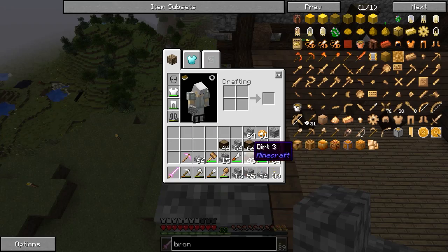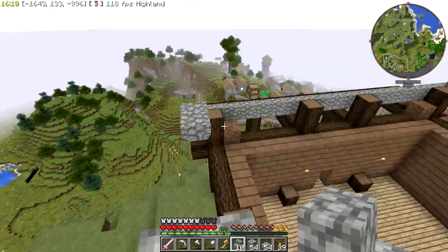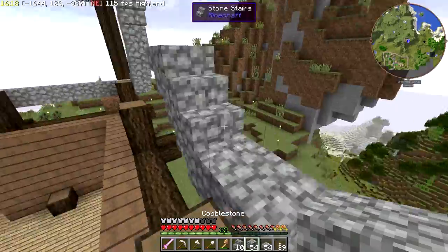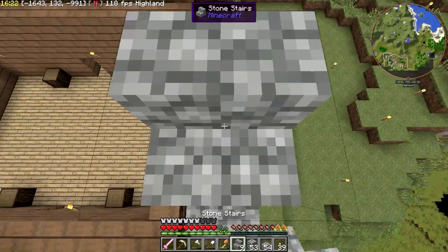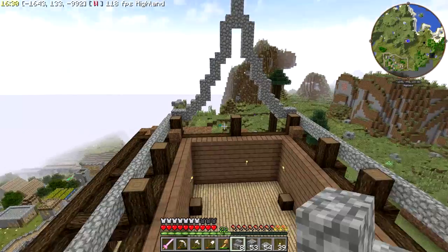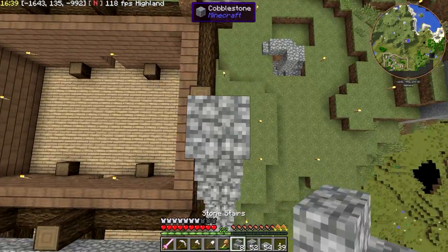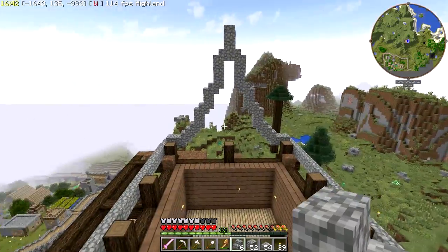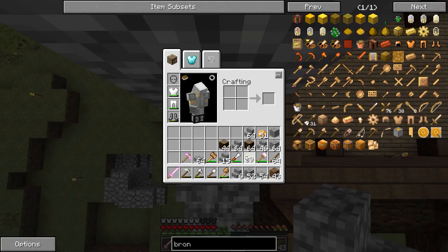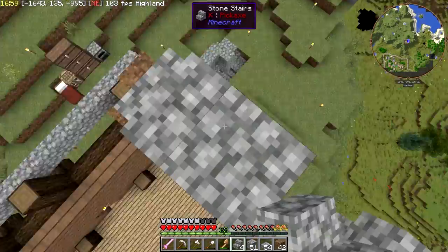And then it was a cobblestone block, a regular stair, and an upside down stair. And we'll swing over here - let's not fall off the roof. Cobblestone block, regular stair, upside down stair. And then I think that repeated one more time: block, stair, upside down stair. Oh, come on - fine, be that way. Block, stair, upside down stair.